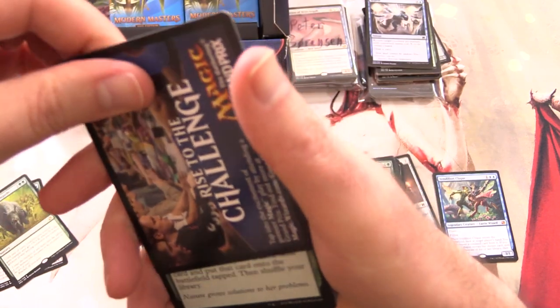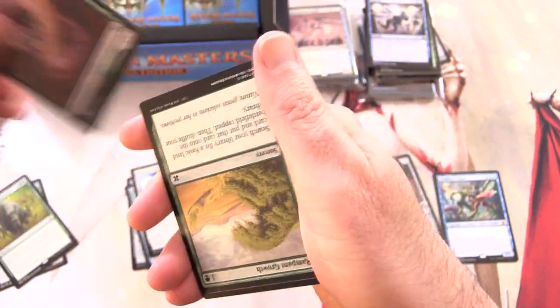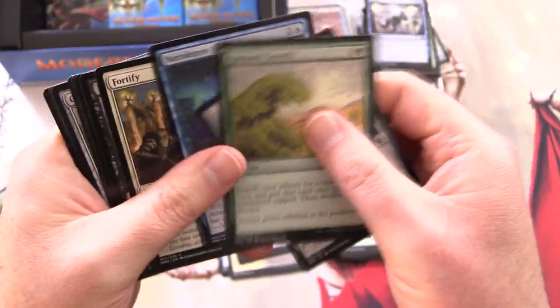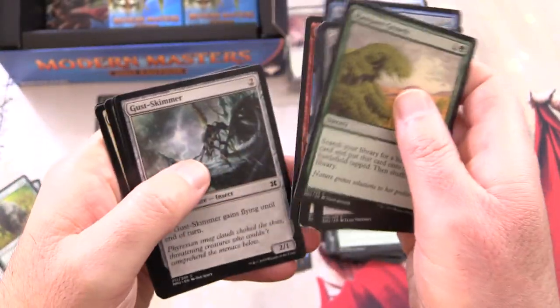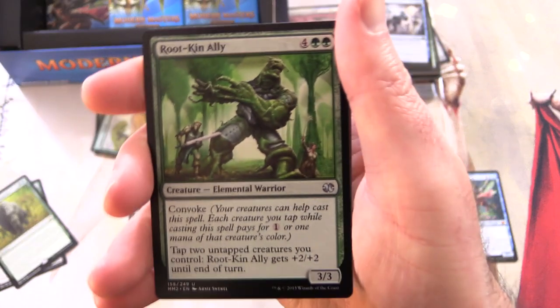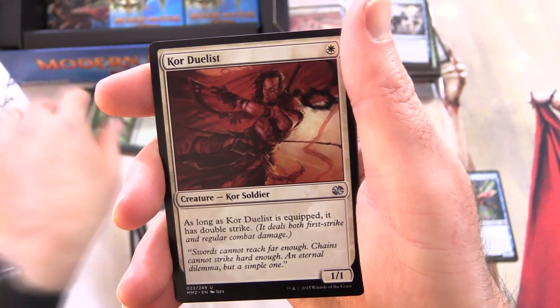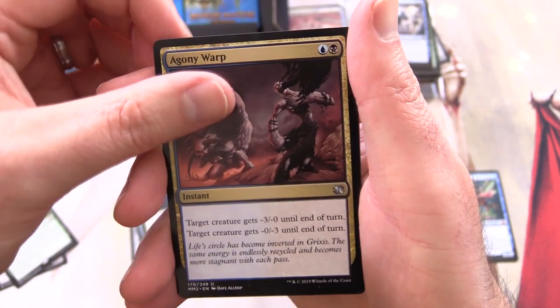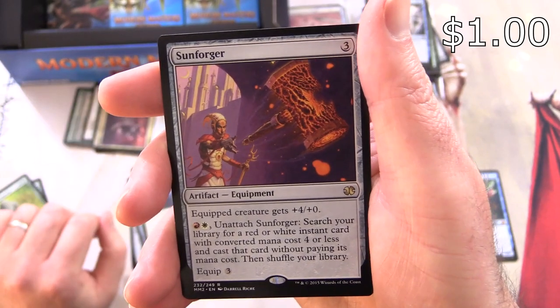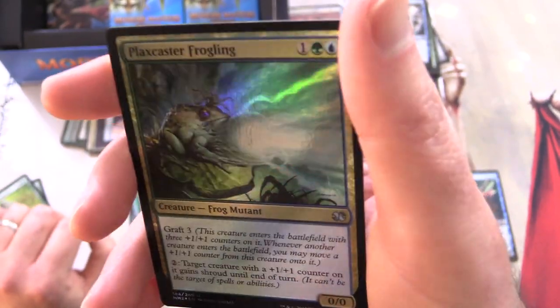E2's got a Worm token. In the commons, Gut Shot - there we go, that's a decent pull. Uncommons: Rootkin Ally - some cool artwork there - Court Homunculus, Agony Warp, and Sunforger is the rare. The foil is Plaxcaster Frogling - frog mutant, that is hilarious!